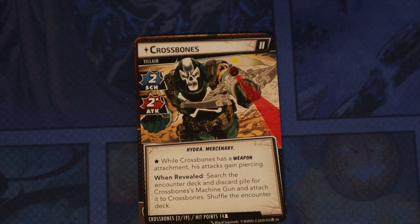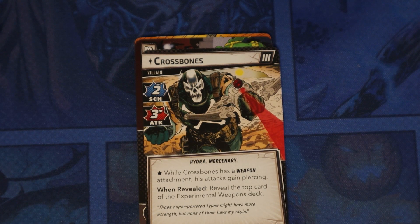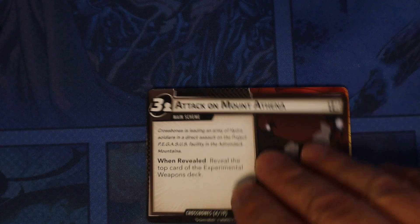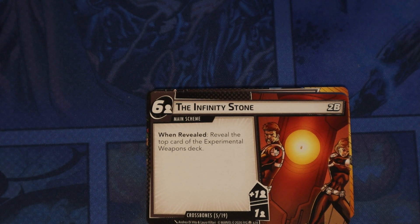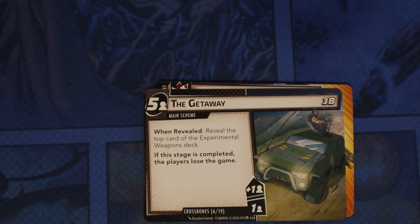That's his side one. On side two, while Crossbones has a weapon attachment, his attacks gain Piercing. When revealed, search the encounter deck and discard pile for Crossbones' Machine Gun and attach it to Crossbones, then shuffle the encounter deck. On side three, when revealed, reveal the top card of the Experimental Weapons deck. Attack on Mount Athena and The Infinity Stone also reveal the top card of the Experimental Weapons deck. The Getaway: reveal the top card of the Experimental Weapons deck; if this stage is completed, the players lose the game.